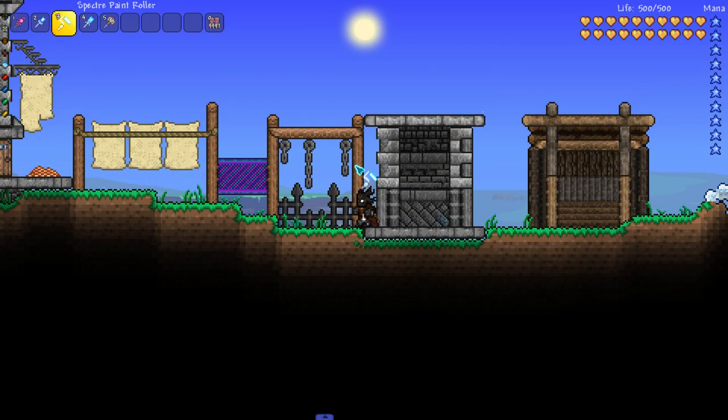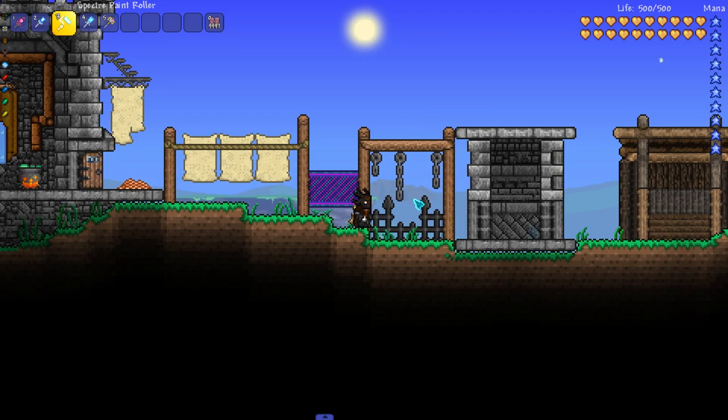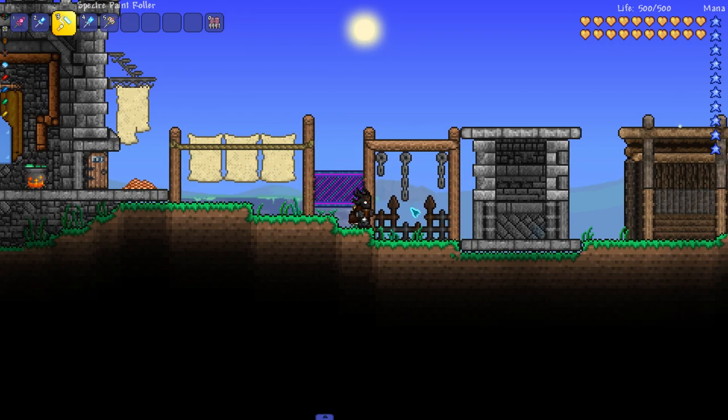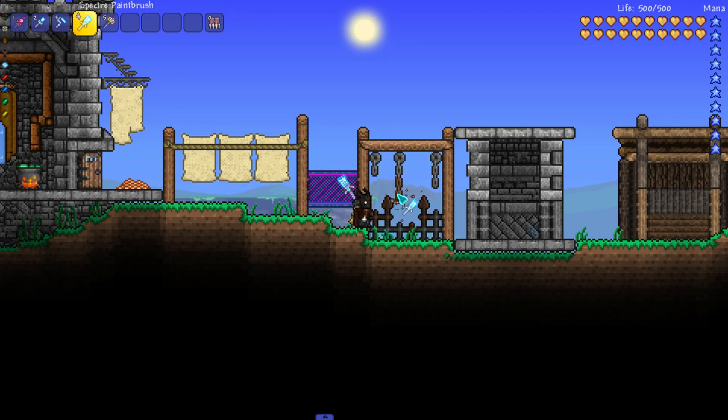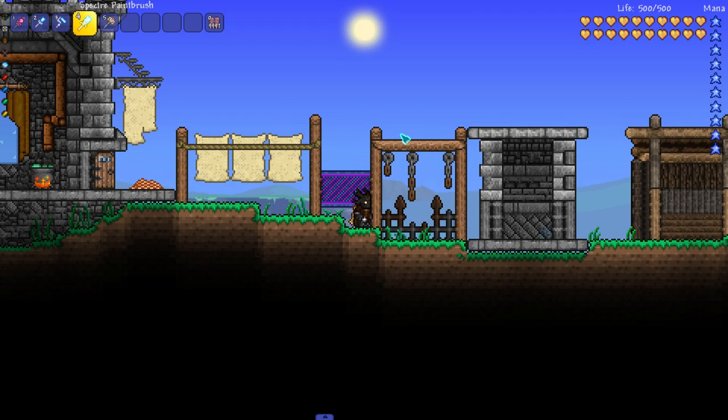Using some brown paint, we can easily make metallic segments look a little bit rusted. If I slap some brown on top of this lead fence, it does give it a rusted appearance. And the same goes for chains — I like to do it towards the end pieces of the chains. It looks quite nice.